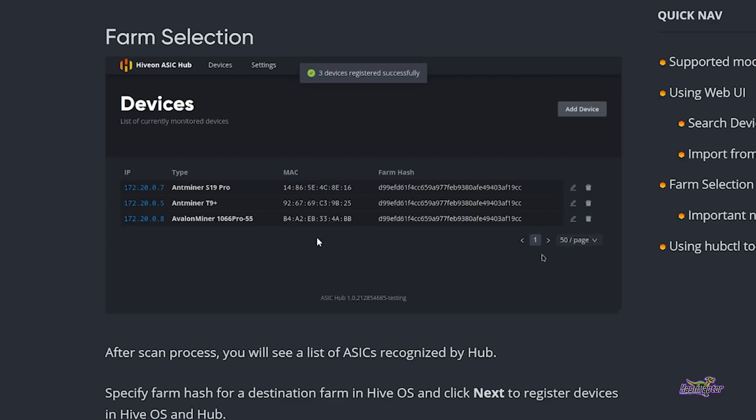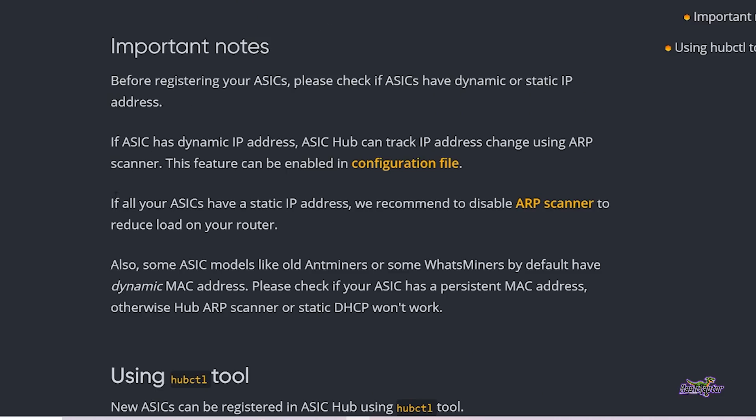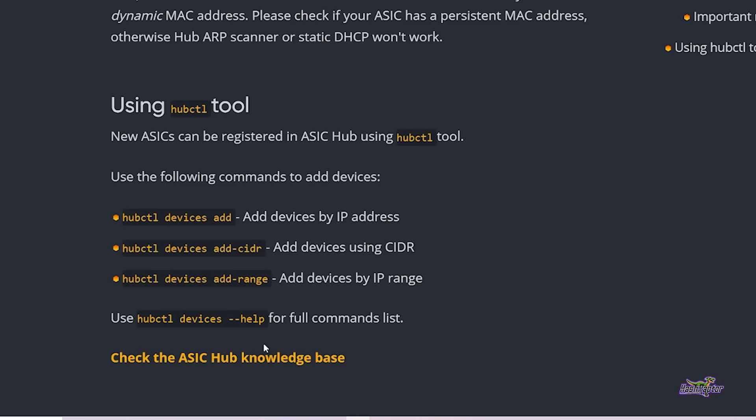A few things to note: if all your ASICs have static IP addresses, they recommend disabling the ARP scanner to reduce the load on your router. A lot of home routers that do parental monitoring — like the Circle by Disney product, which I'm a big fan of — use ARP scanners that can bog down the network a little bit. So if you've got your ASICs on static IP, be sure to disable ARP scanner. I'll leave a link to the ASIC Hub knowledge base in the show notes. I don't have any ASICs on the network right now, but I really love HiveOS and the team is excited about this.